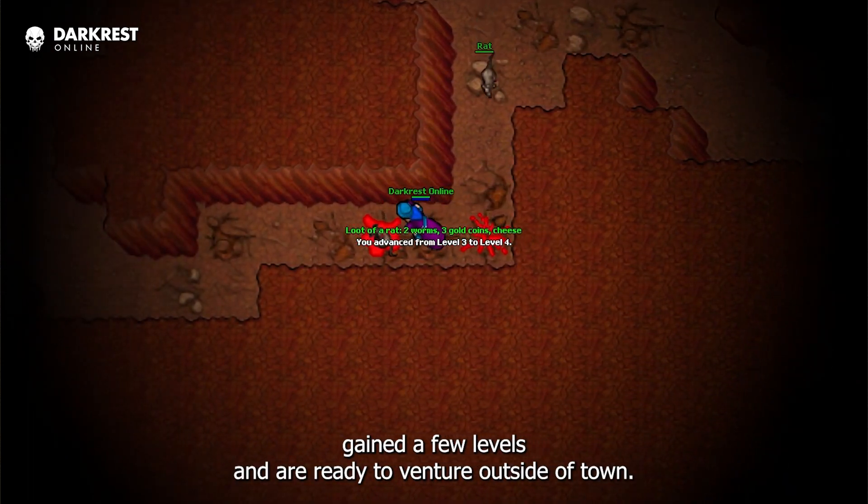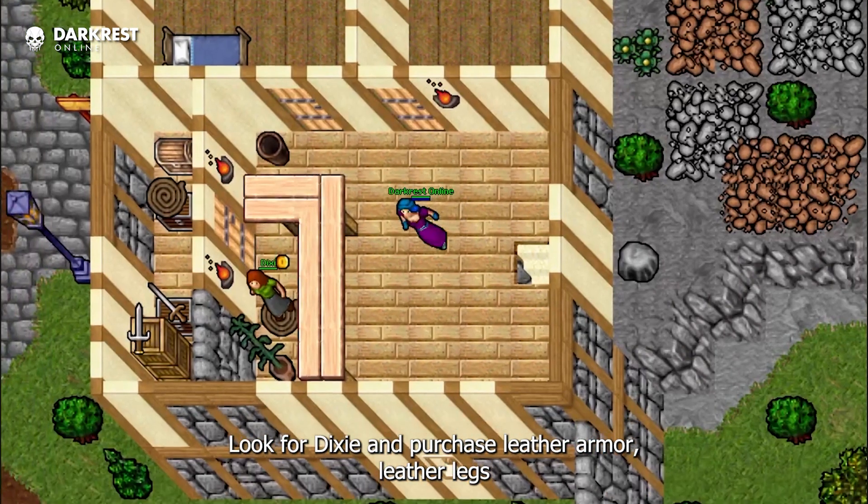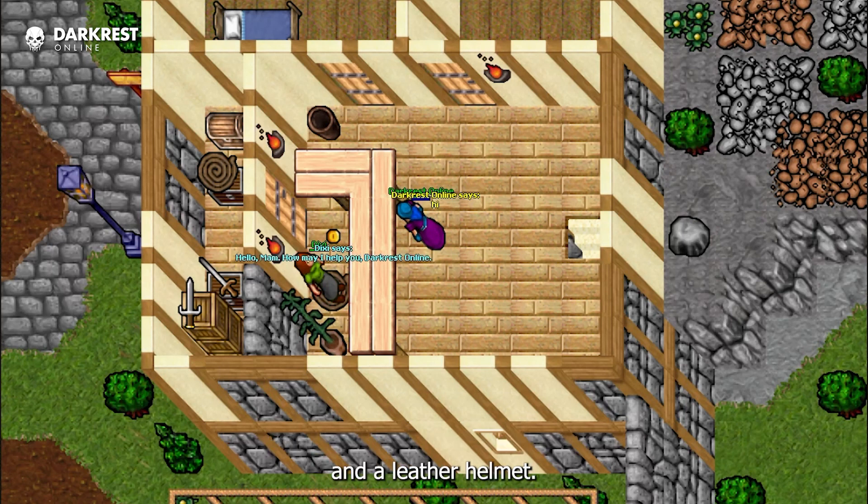You've gained a few levels and are ready to venture outside of town. If you've saved up 47 gold coins, look for Dixie and purchase leather armor, leather legs, and a leather helmet.